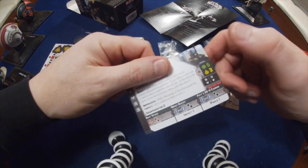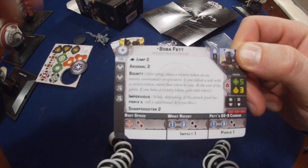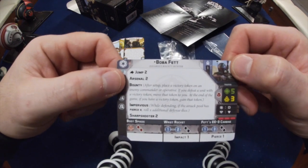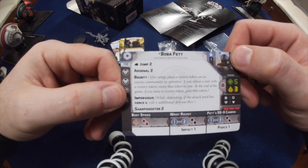Let's take a look at his card, starting in the top left corner. Boba is 140 points. He has Jump 2, so he's going to be able to get over terrain no problem. You can move out and take shots when you want to.